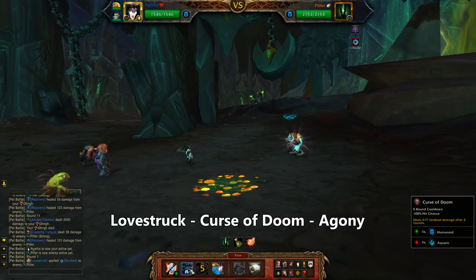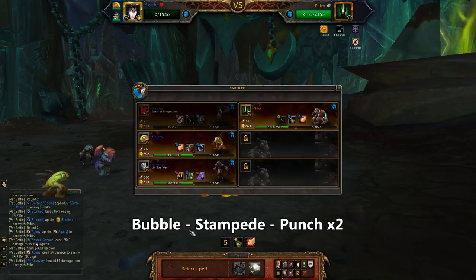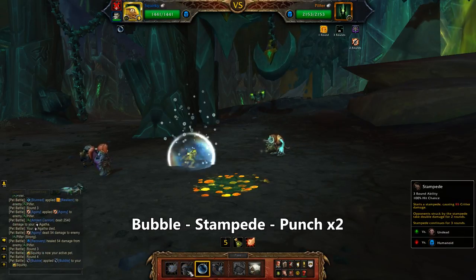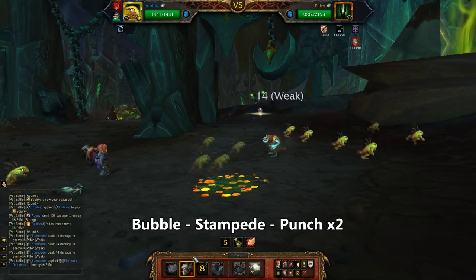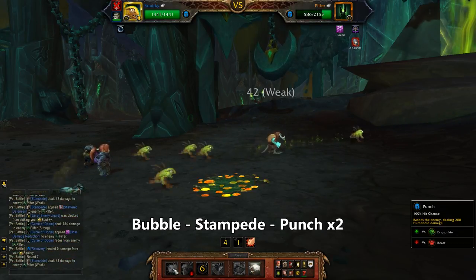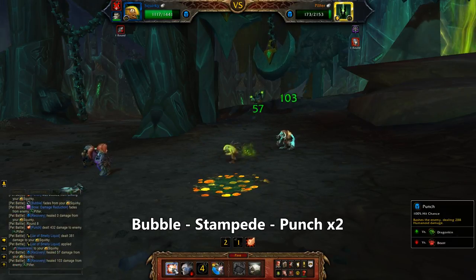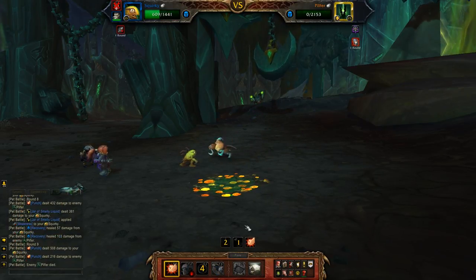Starting with the Sister, use Lovestruck, then Curse of Doom, and then Agony. She dies to the cannon, at which point bring out Squirky. Use Bubble, and then Stampede. Stampede itself is doing weak damage but that 100% damage taken debuff affects both the end of the Agony and the Curse of Doom, which is really nice. After Stampede, two good Punches finishes the fight.